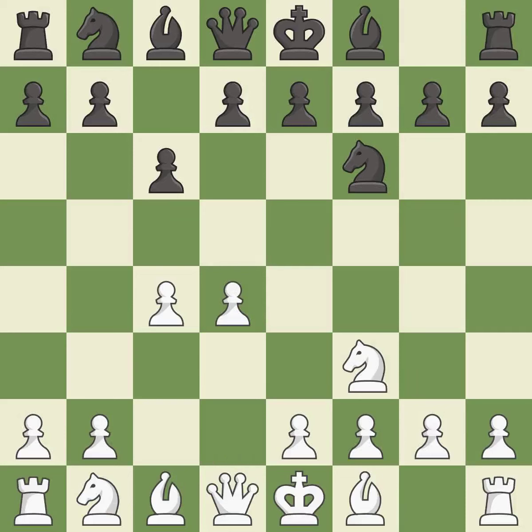d4 gains space in the center, controls the c5 and e5 squares, and allows the dark-squared bishop to develop.